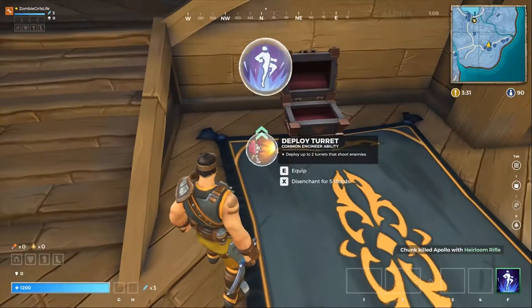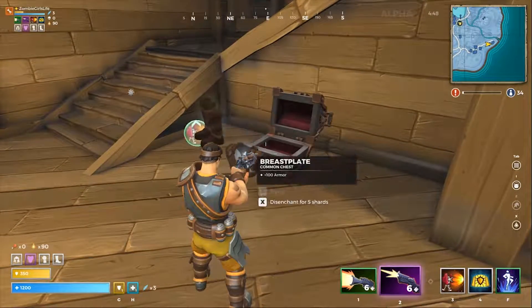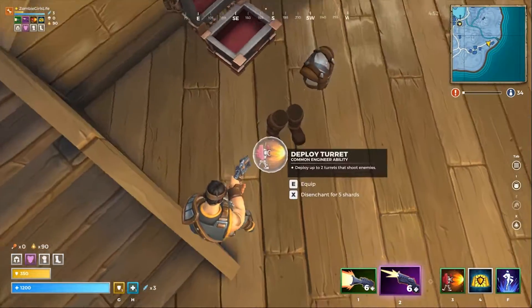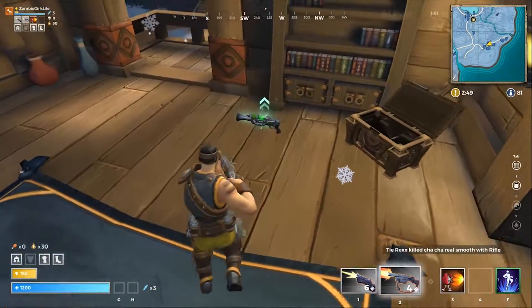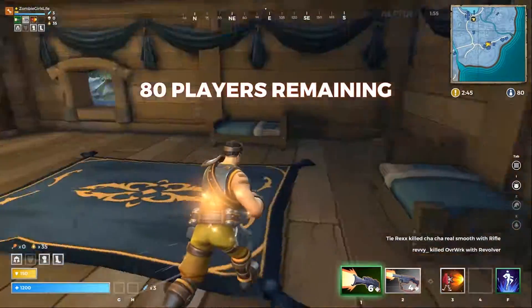Hey brain munchers, it's your helpful zombie girl here to give you some quick tips for Realm Royale. Your class abilities, weapons, armor, and move ability can all be upgraded, so when looting chests be sure to check the color of each item. If it's an upgrade, it will show arrows as well.